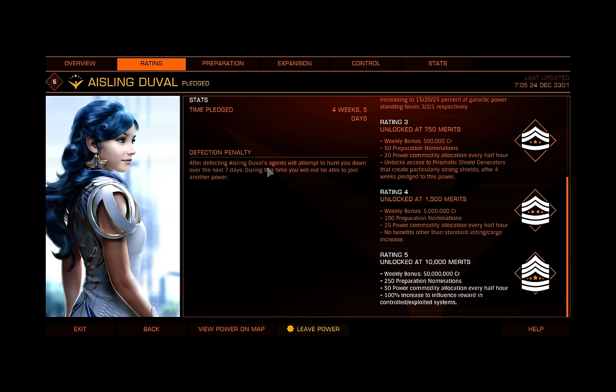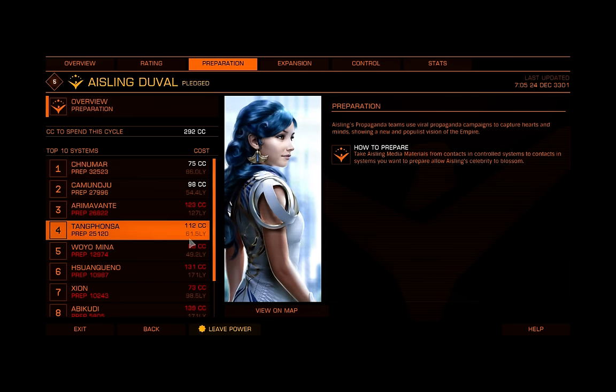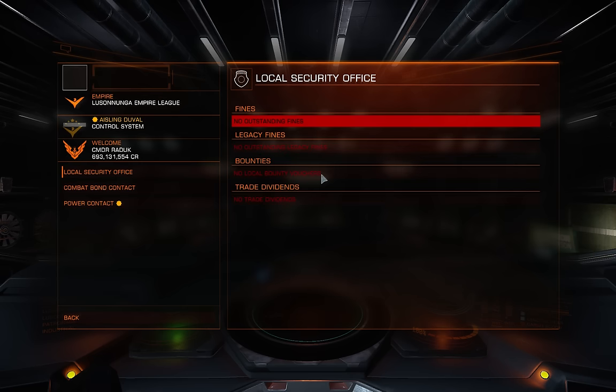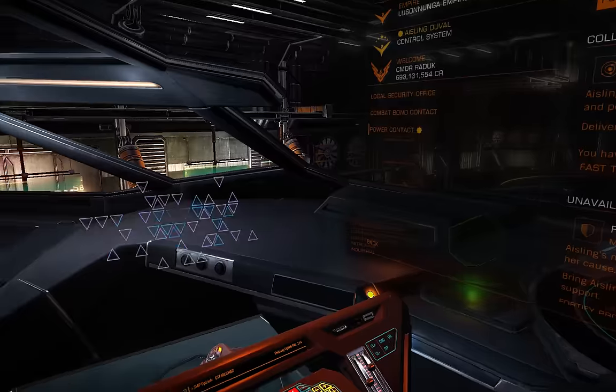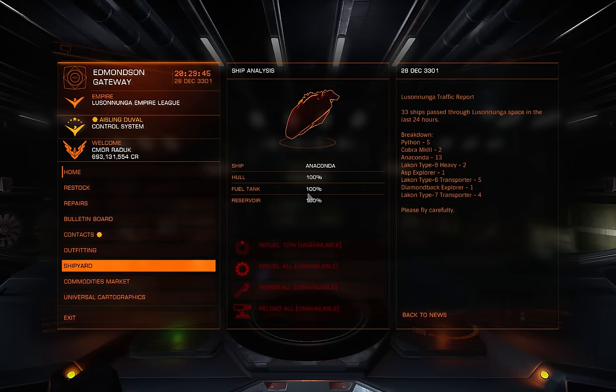For the sake of this conversation, we're going to focus on the preparation side of merits. We're going to jump out to our preparation merits — you can get them just through your contact here. Here's your power contact. You just pick up 50 merits, because I'm rank 5. You start out rank 1 and you get your 10.